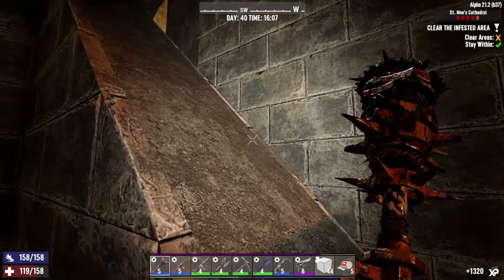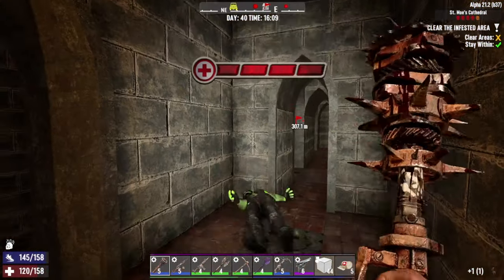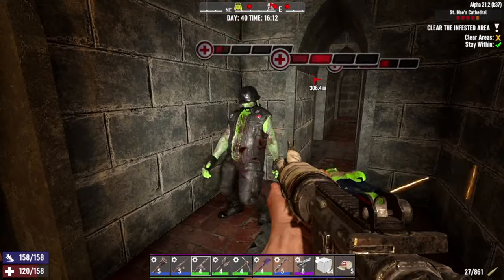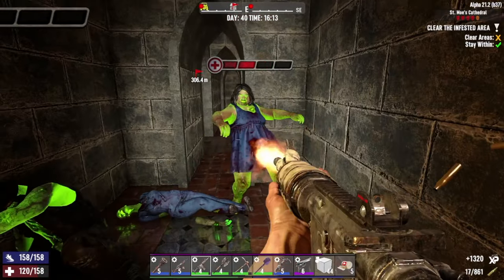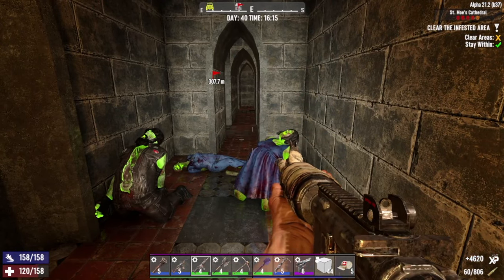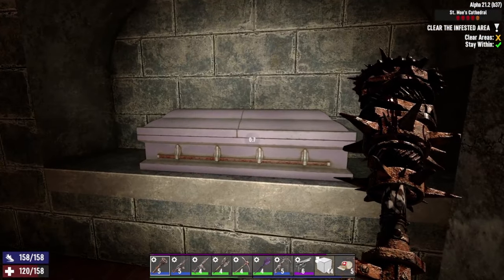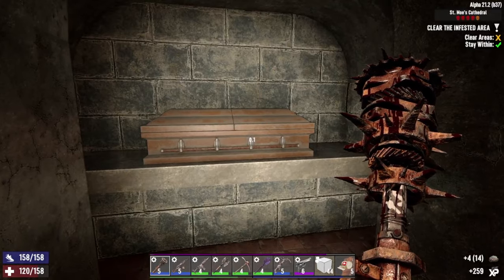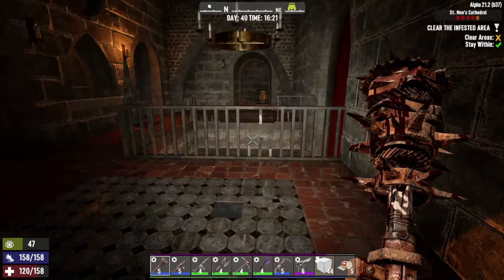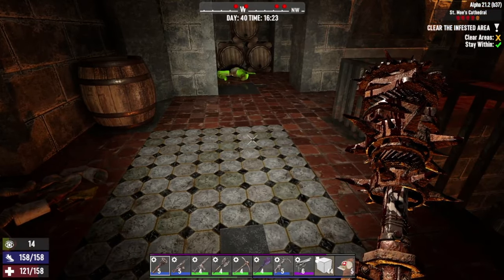Bloody hell, hiding up here on the staircase. Don't want to take another slap — we've already taken a few in here. Normally these guys are hidden in here and they don't normally come out quite so fast. Stealthiness does not seem to be making a big difference. There's quite a few already in here.